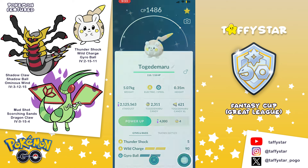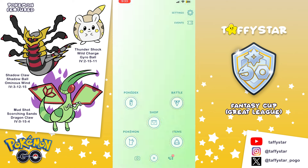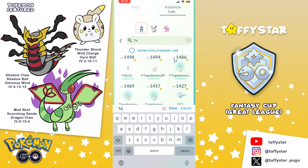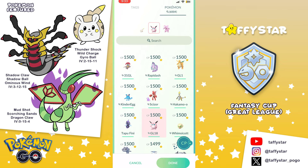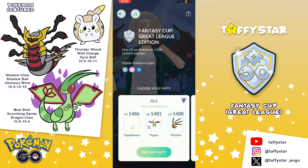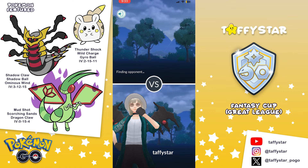so I didn't need to power it up at all. All I had to do was put a second move on it and it was ready to go. It had really good Great League IVs, so as soon as I got back home I opened Fantasy Cup, built a team around Togedomaru, and tried it out. First set I played I got a 5-0. This might be my favorite 5-0 ever, just because I got to play with the shiny that I caught literally a couple hours ago. I really enjoyed using this thing and I would highly recommend you guys use it as well.